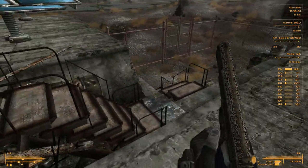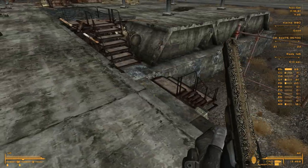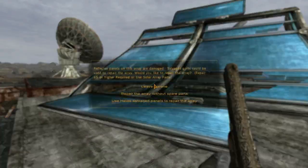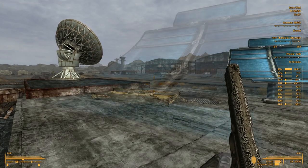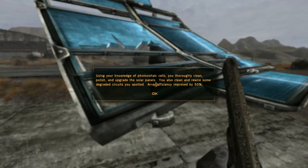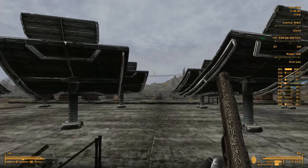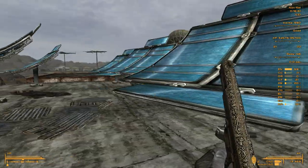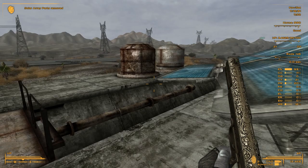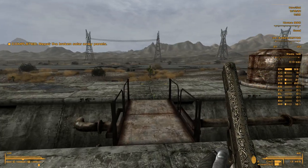Oh, here's a staircase — we could have used that! Oh well. There's another one — repair it. All right. Here's another one — repair it. All right, one to go, and we're done. This one — here we go. Done. Tell Loyal the array has been repaired.